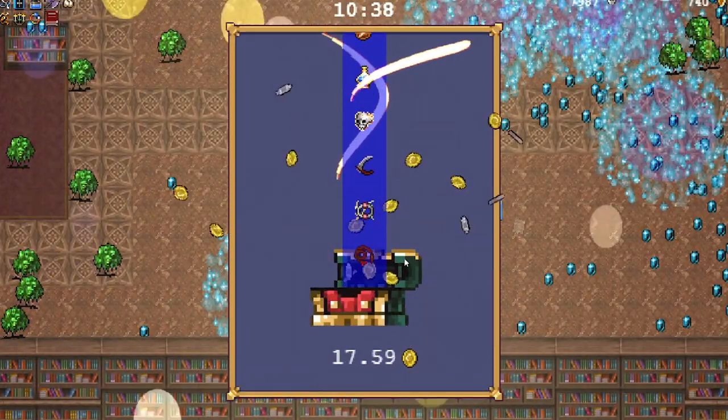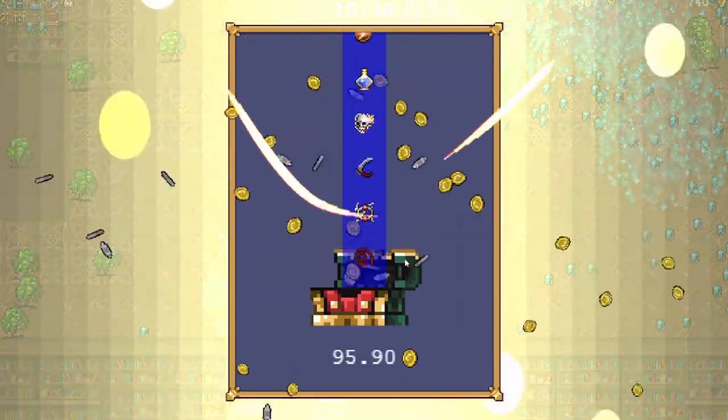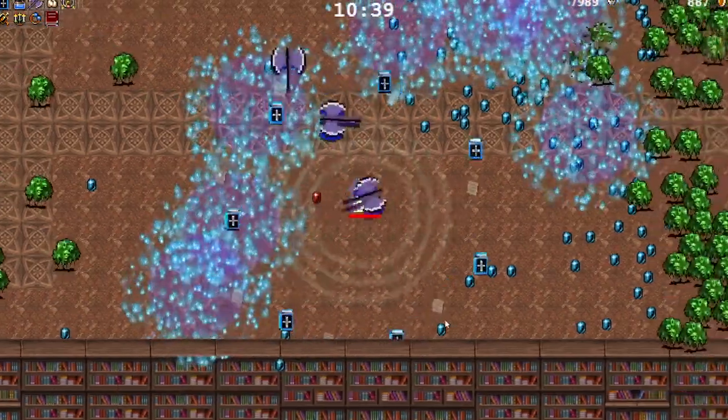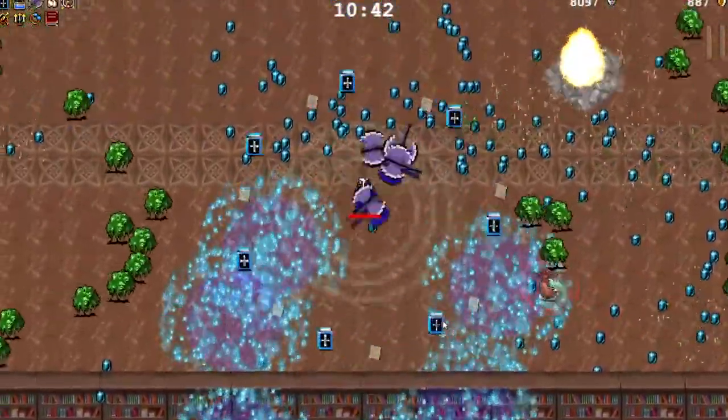The Lightning Ring evolves with the Duplicator, which is insane. The ring will now strike twice, which is interesting. I'm not exactly sure on all the specifics, but when you evolve it, the Lightning Ring strikes and then it'll strike again.